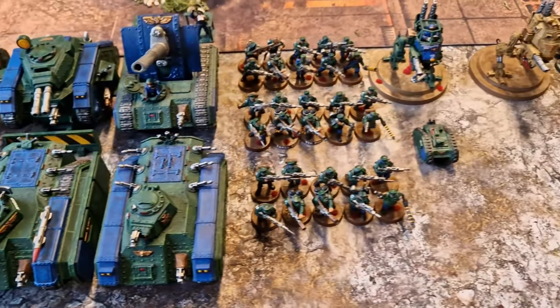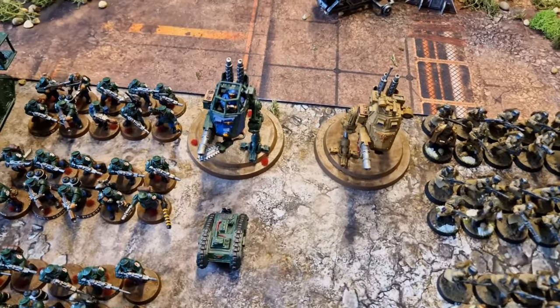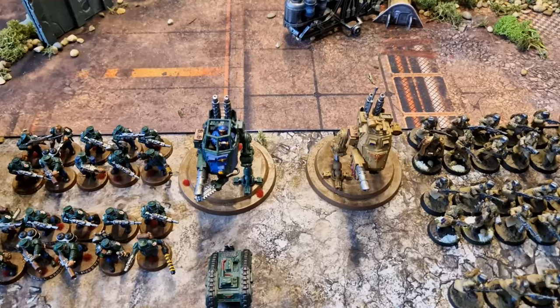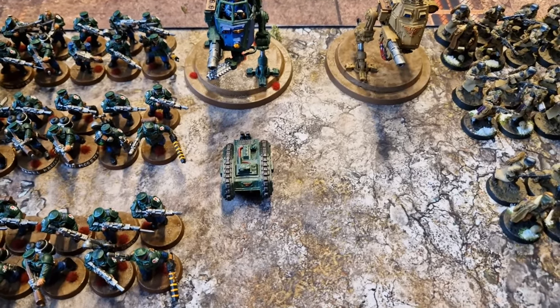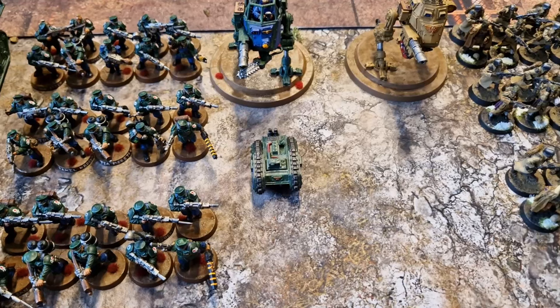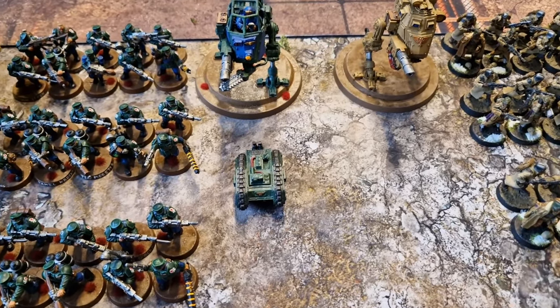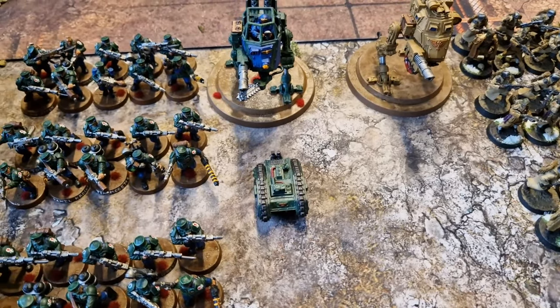Last but certainly not least, we've got a few cheeky chappies. Two Scout Sentinels, both equipped with Lascannons, Hunter Killer Missiles, and Sentinel Chainsaws. And we've also got a Cyclops Demolition Vehicle. It goes into reserve, pops on the board turn two or three, and starts getting things like Behind Enemy Lines, Investigate Signals, or Deploy Teleports.